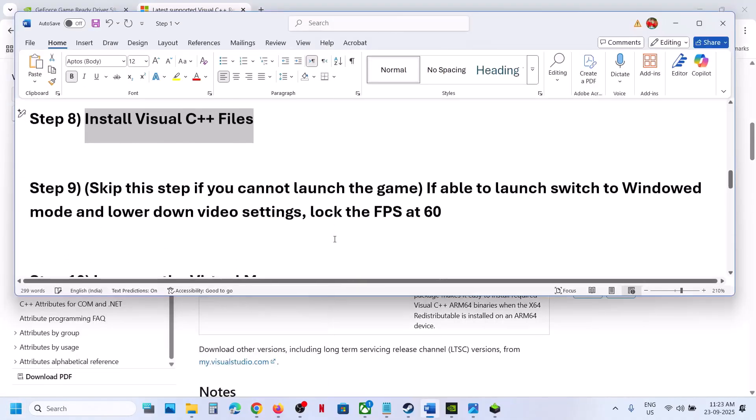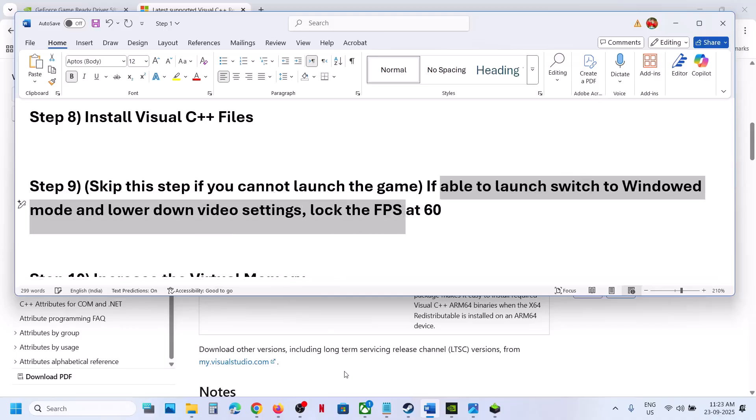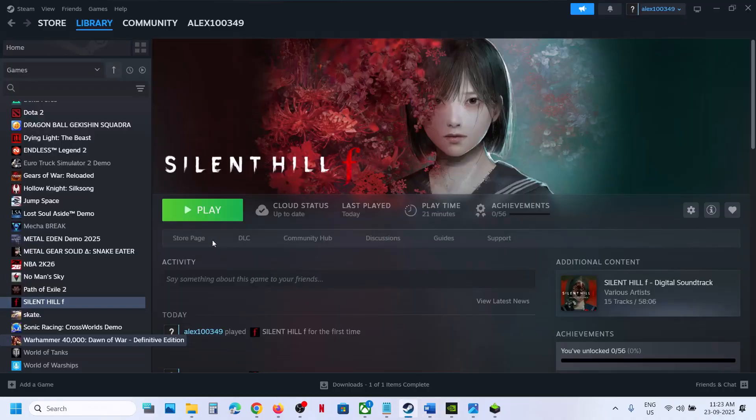Still not working? You can skip this next step if you are not able to launch the game at all. But if you are able to launch the game, try window mode, lower the resolution, lower video settings, and lock the FPS at 60. Launch the game and check.